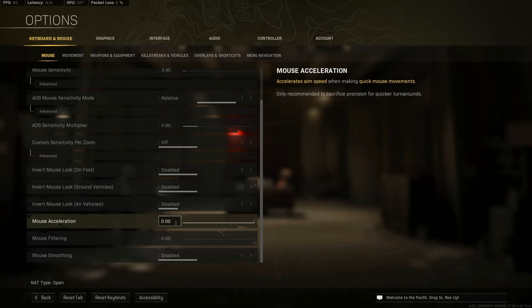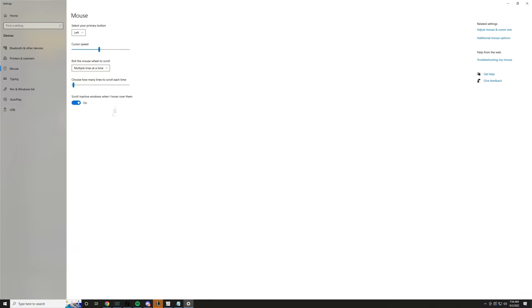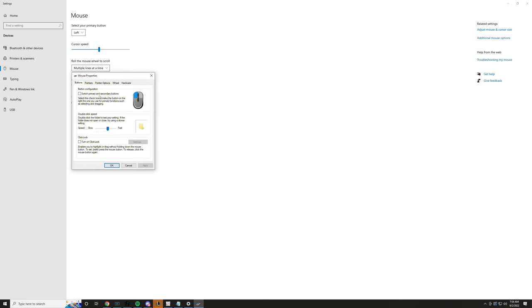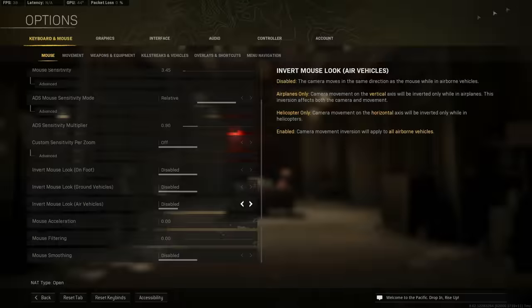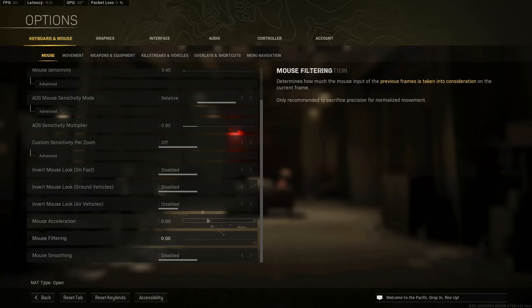Mouse acceleration — you definitely want to have that turned off. Go into your Windows settings, go to mouse settings, and make sure 'Enhance Pointer Precision' is turned off. It's on by default, so make sure you disable it. It is absolutely terrible to have on, and you'll probably notice improvement once you take it off.